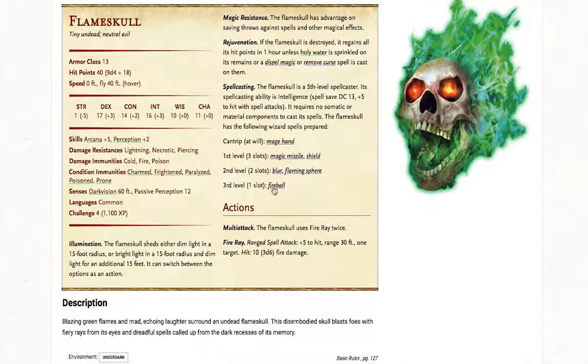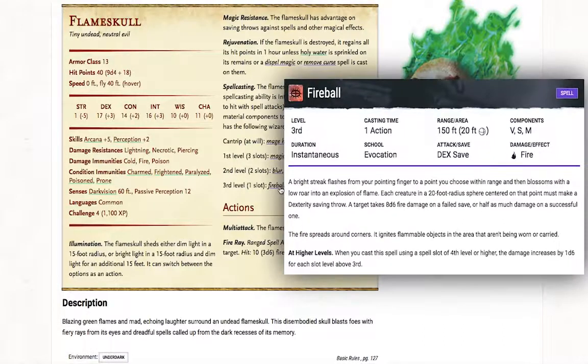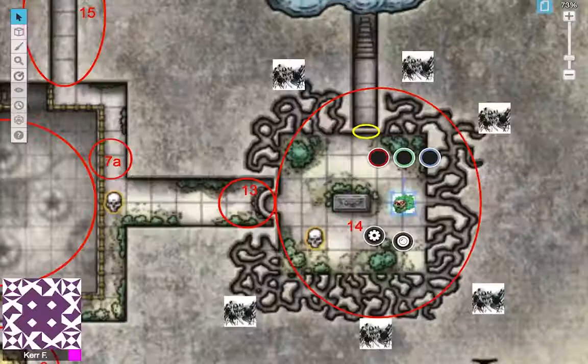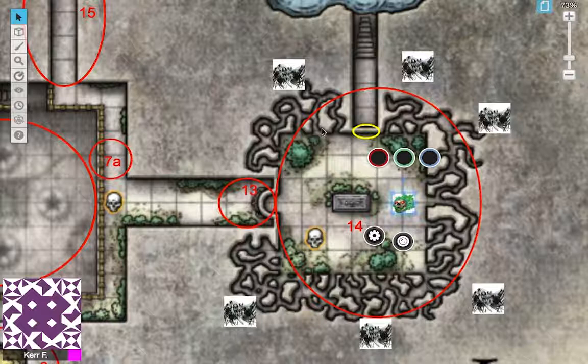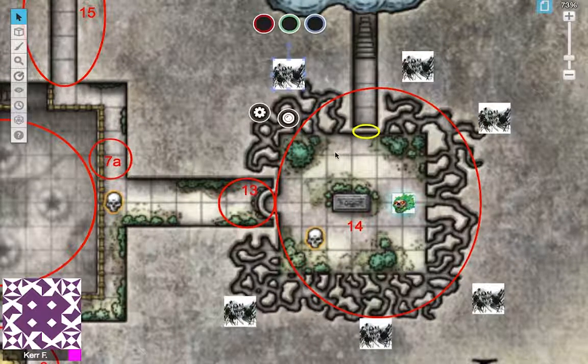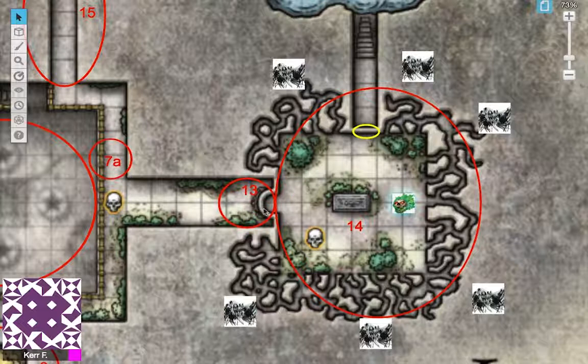The flame skull can cast spells — I'd fire Fireball immediately since she's so angry. She's not trained for combat; she's just a scared girl panicking and attacking. When she panics, the niches in the room also release swarms of undead spiders. I think this is one of the most terrifying room triggers in the tomb — spiders crawling out of the walls everywhere. If I were a player, I'd run, and if I ran I might be caught by the stone skull at area 13.